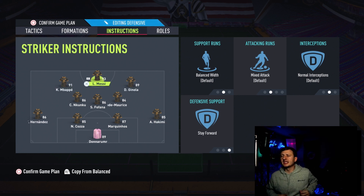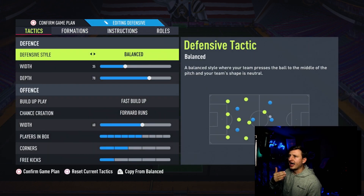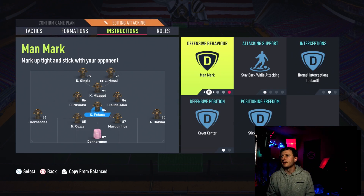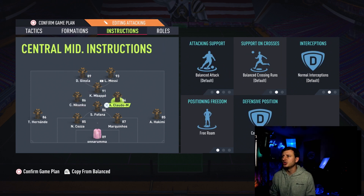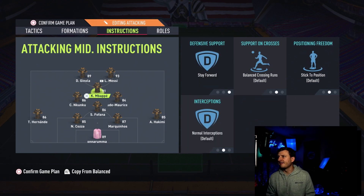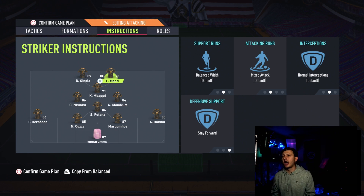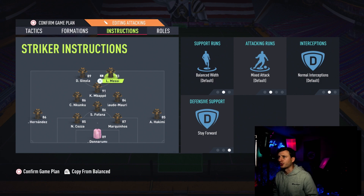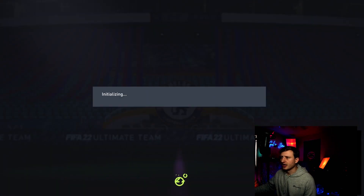Nobody else is doing this. The idea is Messi drops as a center forward and then these guys run in behind, meanwhile having a fast buildup and forward runs on attack. A lot of people like to cut pass lanes — I keep it default because I want the game to let them use their own mind. Stay forward, but this one's balanced because I want him to drop, and we use Mbappe and Ginola going forward, passing the ball through with Messi. Let's pop into the match.